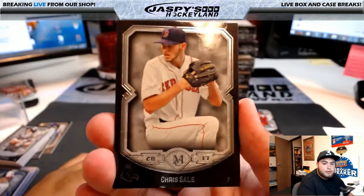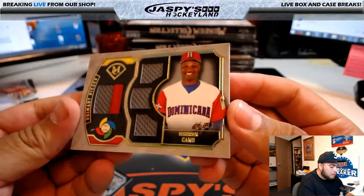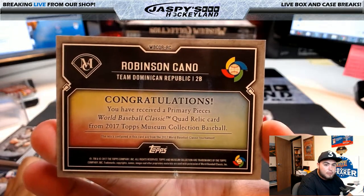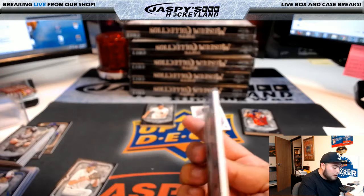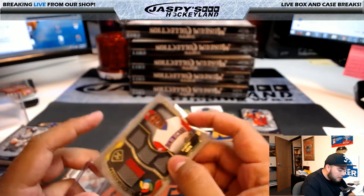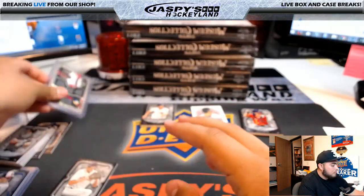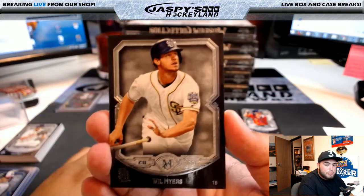Behind this Chris Sale, we have a Robinson Cano, card number 1 of 10, from the World Baseball Classic - a Cano Relic, Team Dominican Republic. I'd have to look that up on the checklist. I know certain players not affiliated with certain baseball teams would be randomized, but this one might have an affiliate. Nice 1 of 10 - I'll check that after the break, but it should go to the Mariners.